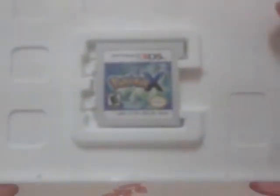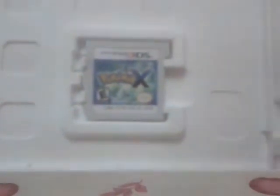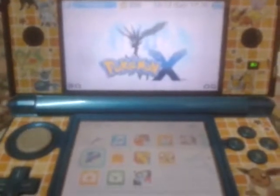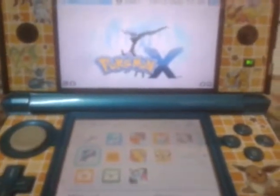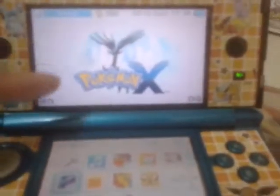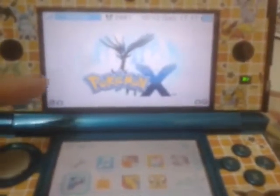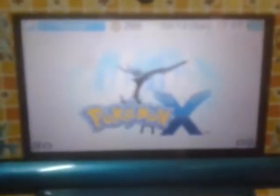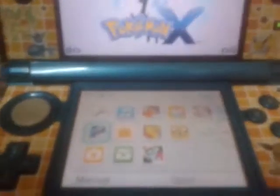So without further ado, just give me a minute and I will put this into my 3DS. I'm back. Now you can see — so awesome — there's the logo of Pokémon X, and then here's Xerneas just looking around with the symbol of Pokémon X. Look, so awesome, I cannot wait. Let's begin!